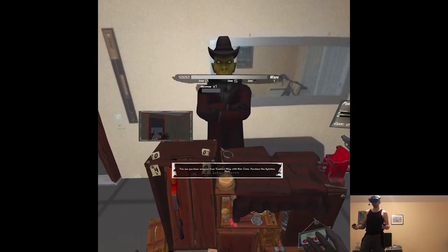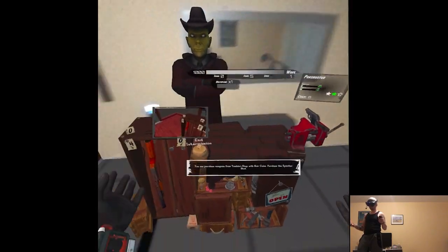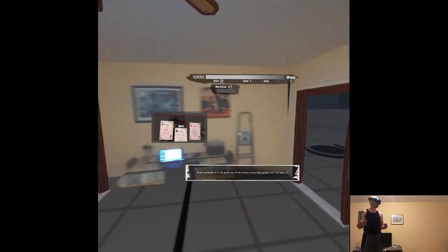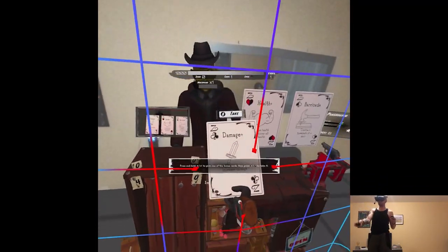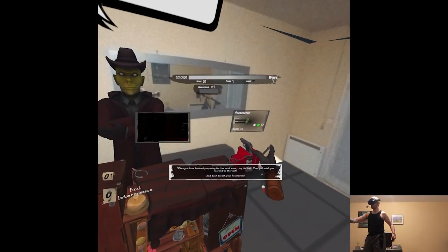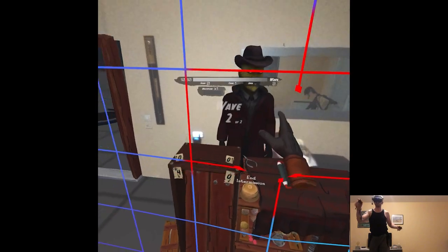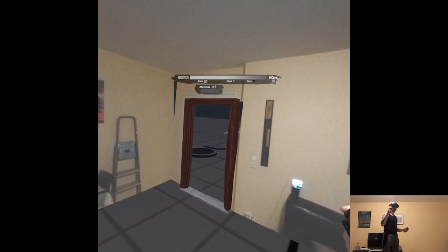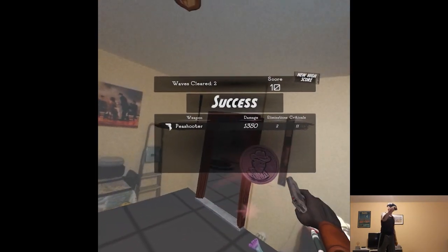I have a mirror here. You can purchase weapons from Tom B's shop with Noir coins. And then there's damage, health, barricades — I'm always the damage person. So they will start coming from those doors, I suppose.